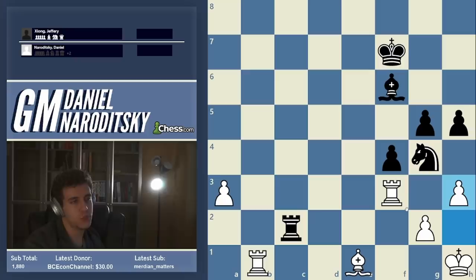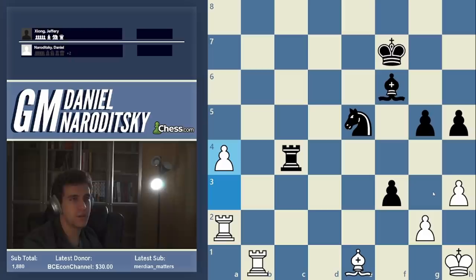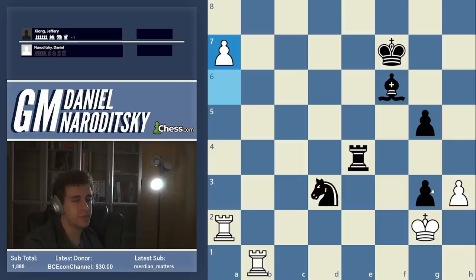King g1 blunders the bishop — don't blunder it; there are two threats to deal with. You defend against both by playing bishop e1 and the game is over: no more fork, I have the passer. It's just a matter of pushing the passer and getting a rook behind it — rook c2, rook f3, g5, h3, get the knight out, rook f2, rook a2. I just pushed the pawn all the way to the end.